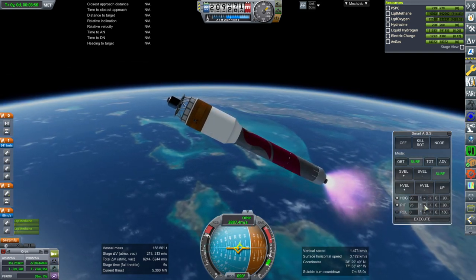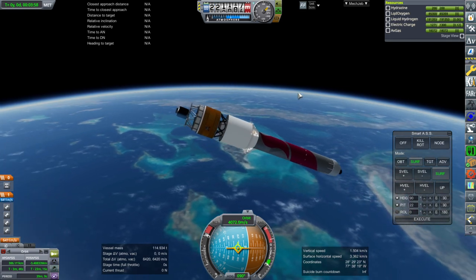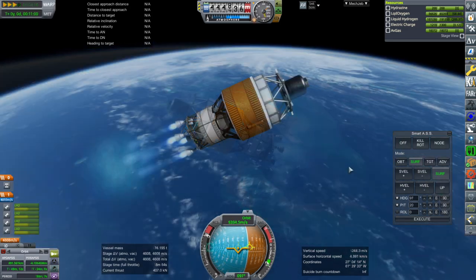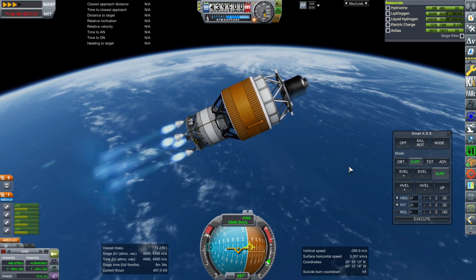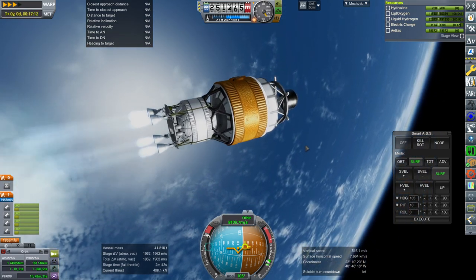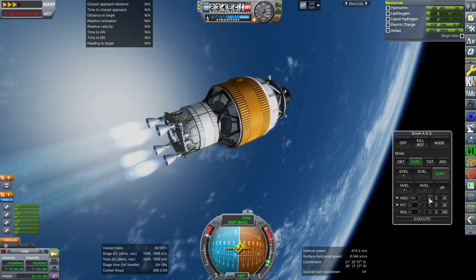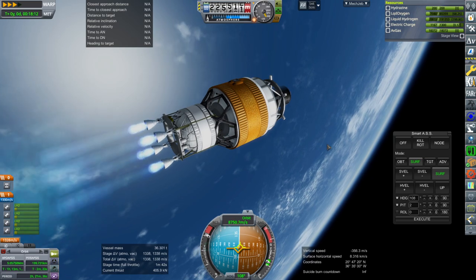Is it high enough? We'll see. Separation and ignition. Well, that's a lot of delta-v. It's not a whole lot of acceleration though. We are going down this time, which is sort of good actually. We have a positive periapsis. We've made orbit, but we're still going down. I guess we don't really need to have any pitch. I think it mostly worked out.